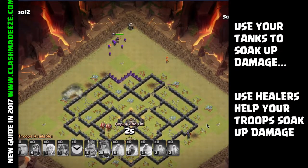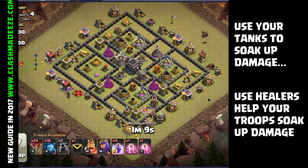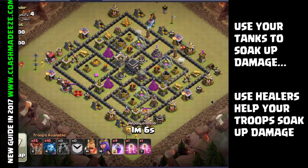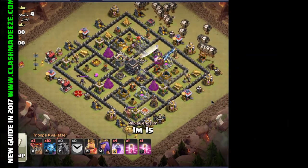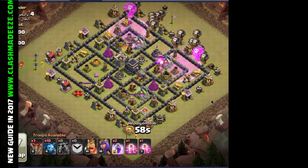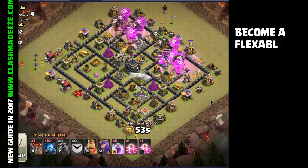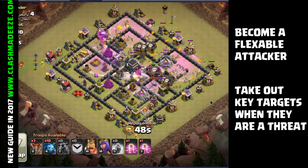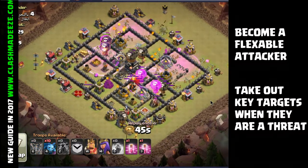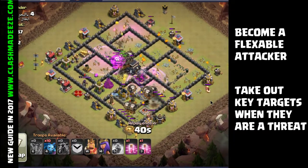Another major part of planning your attack will be talking to your clan mates, especially if they have a lot more experience than you do — they'll be able to help you out a lot on what attack to use and how to tackle the different problems on the base. Talk to your clan mates about everything. You shouldn't be the one that shows up and attacks without saying a word, and don't attack without clan castle troops — that drives everyone else crazy. A lot of good clans use apps like Line to communicate and help you plan your attack.